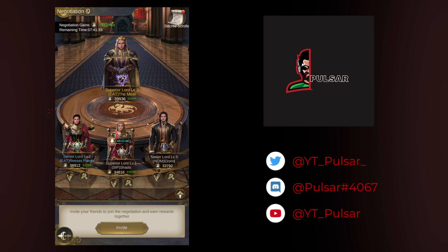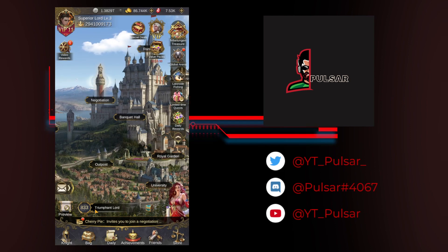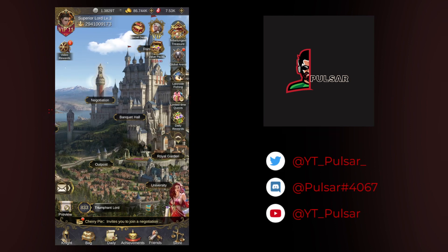You're welcome to screenshot the decree levels chart. The general rule is to focus on Strength and Intellect first — those are the two most important. If you need additional Leadership or Charisma, this is a good place to upgrade them. I hope this helps and answers your questions. Feel free to reach out on Discord or Twitter, or leave a comment below. Thanks for all the support — talk to you guys later!